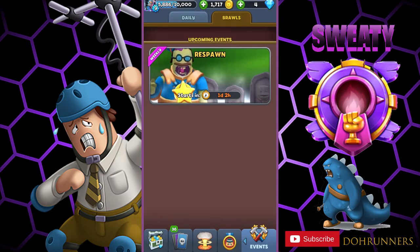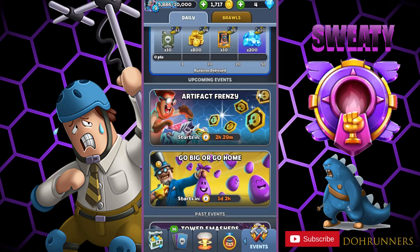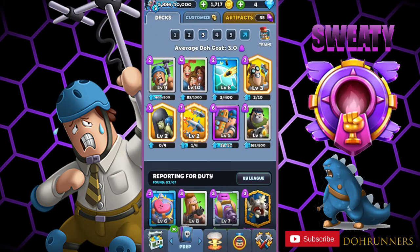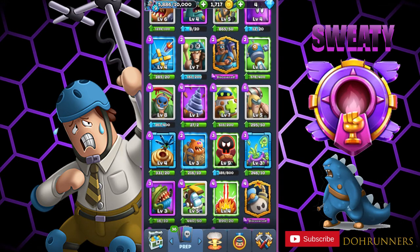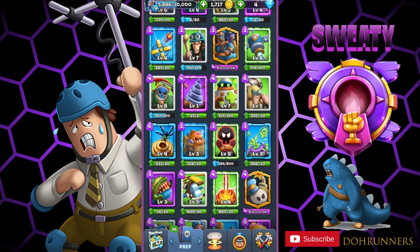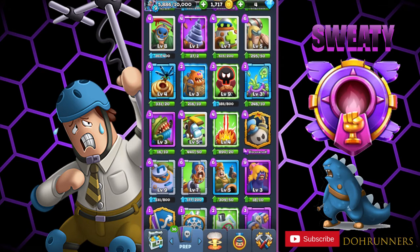There are also a whole bunch of balance changes. A big one is the confetti ice block health, which has been increased to 4,000 instead of about 1,200 — so you can expect a lot more confetti yetis out there. There's also the missile turret, which is reduced from 5 to 3 dough. Air strike will now take two seconds to deploy. There are a lot more, but those are some of the main ones.